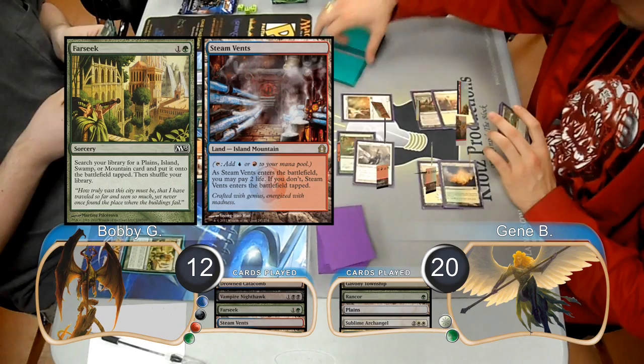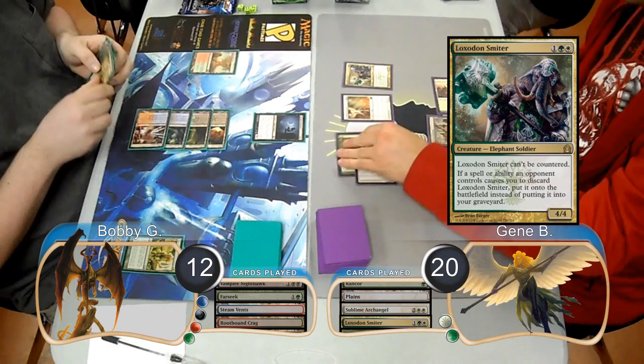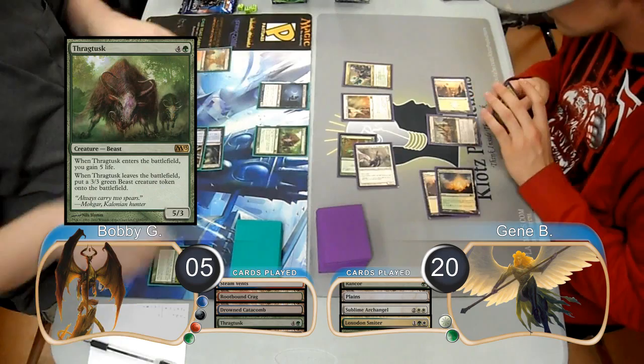Bobby used a Farseek to find himself a Steam Vents. He then laid down a Rootbound Crag for his land for turn. Jean played a Loxidant Smiter before combat this time and then attacked with his Thalia again for another 7, taking Bobby down to 5.